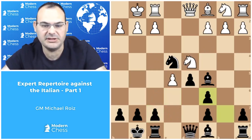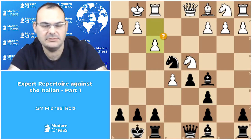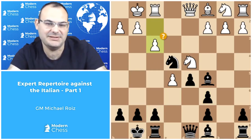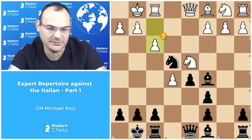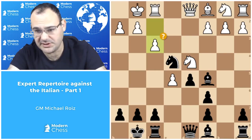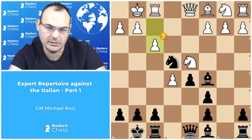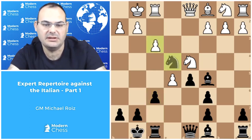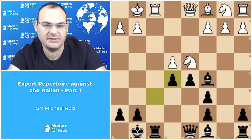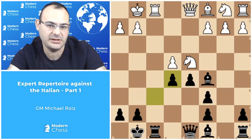Also, instead of knight takes c6, white can try f3, and now if black moves the knight then we can say this decision is more or less justified for white because the knight on e4 was very strong. But black can actually exploit the weakening of the a7-g1 diagonal with f6, which is a great tactical resource. f takes e4, f takes e5, and then black simply regains the missing pawns and obtains a much better position.